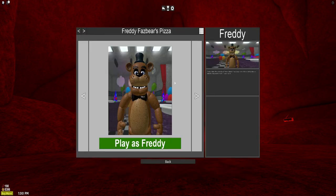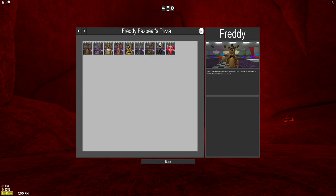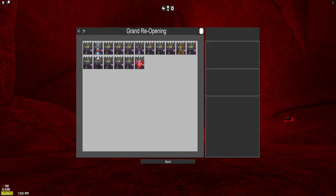Whoa! That looks really cool. Let's see what everyone looks like. Oh, wow. We got Bonnie there, Chica, Foxy, Golden Freddy, Endoskeleton, Springtrap, Marionette, and Mr. Cupcake.